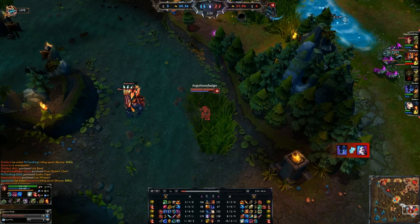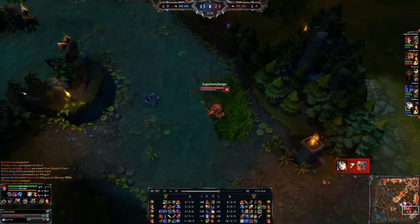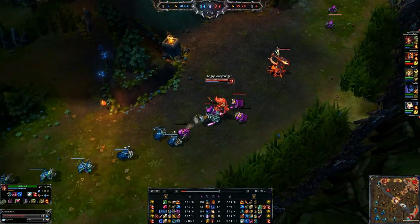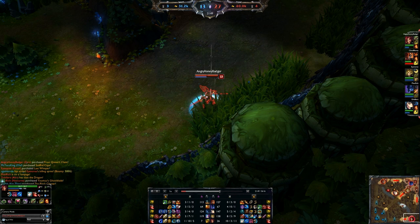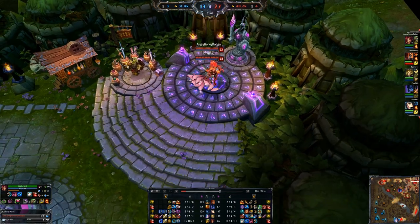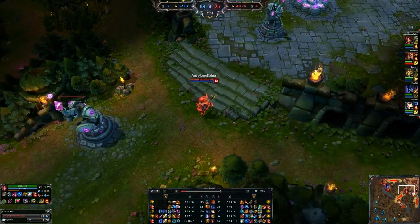We pick up a kill there too, which is fine. We're getting lots of gold from Frost Queen — every time you hit somebody with a single charge it counts for double the gold. When we hit multiple people with Grasping Roots we're getting a lot of gold, so we make a ton of gold with this item and can finish the build really quickly. It does help having 10 kills, but Zyra is going to get kills.